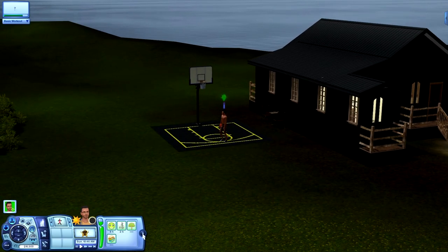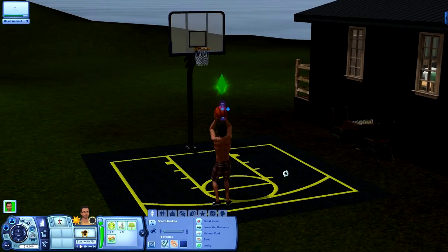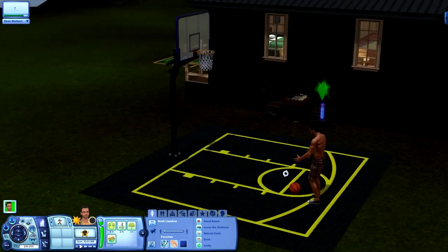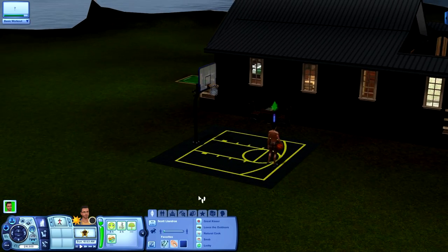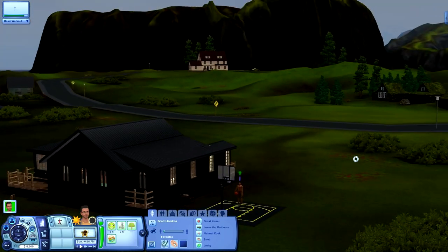Look at my guy over here — I think you guys have seen him. He's been in every one of mine. He's kind of become my little mascot for this series, and he does like the outdoors, so this is actually fun for him. Well, guys, this is a house you'd like to get — I'm going to leave the link in the description below so you can download it if you'd like.